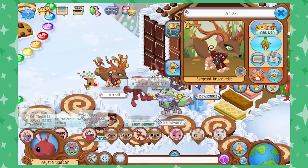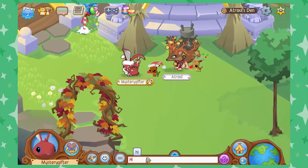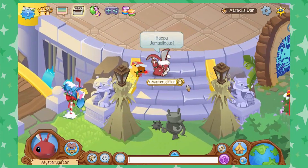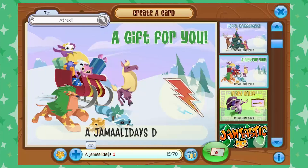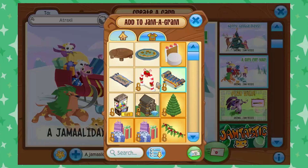Atraxie — I think that's how you say it. Let's check out their den. Well this is pretty — we got the phantom guard, some fallen autumn leaves, some hay bales. There's Atraxie — I love their look. They've got the branches on, they've got a reindeer, the jingle bells. Happy Jamaalidays to you, Atraxie. We've got a portal, some gifts, some shrubs, a mirror fountain — it's a very pretty den. How about this candy cane archway as a Jamaalidays gift? That's very Jamaalidays.